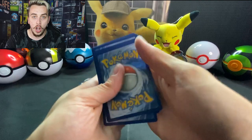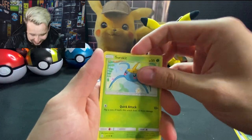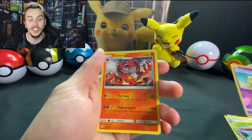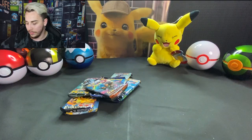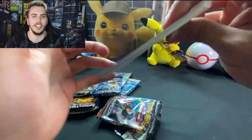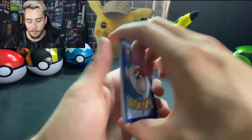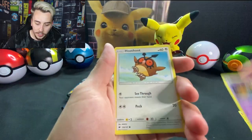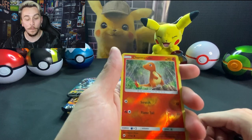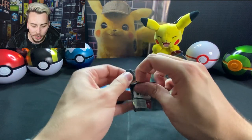We're getting started with a Sun and Moon pack. There is the code and we've got to speed through. Dark, Professor Kukui, Repel — the Growlithe, that is an awesome Pokemon. Marnie, the reverse holographic Drowzee, and an Incineroar — one of my favorite Pokemon — for the non-holographic finish. That was an awesome pack, I really enjoyed the art. Moving into the Burning Shadows — a Soul Rock, Sandygast, Tangela, Drifloon. The Burning Shadows reverse holographic Charmander, which I will also be keeping.